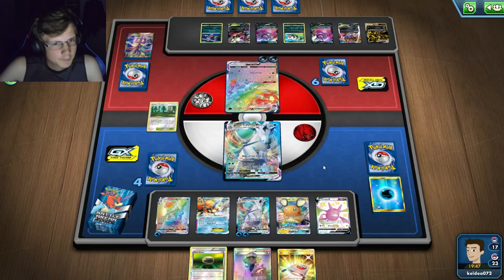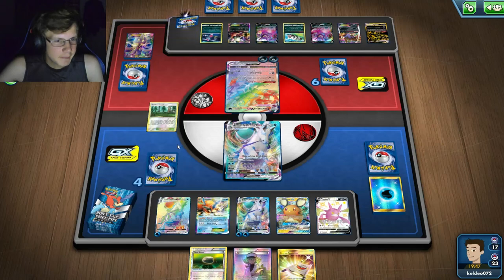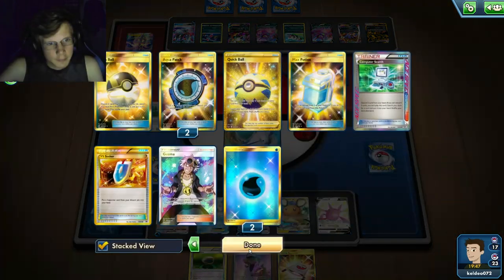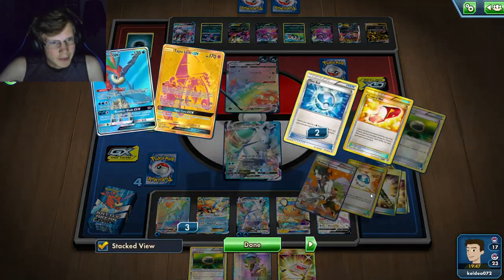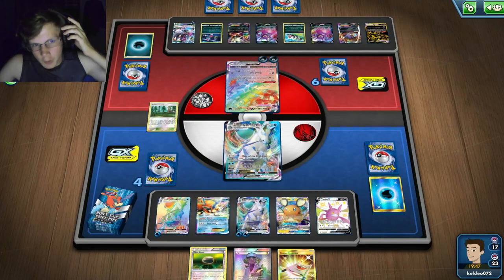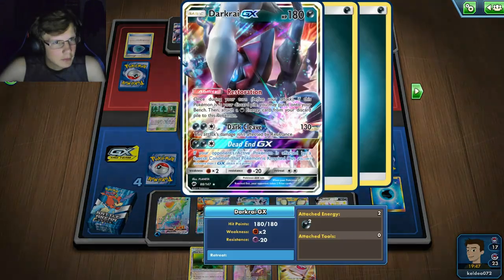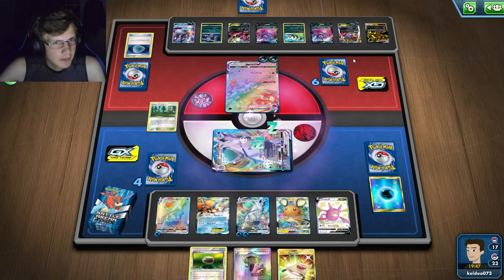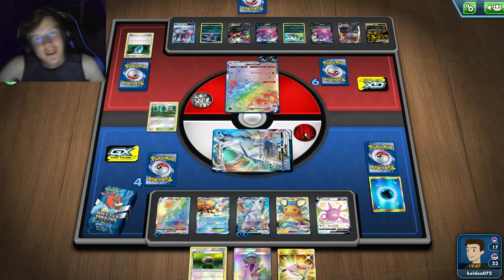I kill him — there's the Float Stone in my prizes! I can retreat now. He probably can't Guzma next turn though. He has no way to one-hit any of my guys right now. He could have that stadium that takes one less prize card — that would be bad, but I have a Field Blower somewhere. I'll probably have to use N here. He's going for a special condition — he uses a Malamar ability.